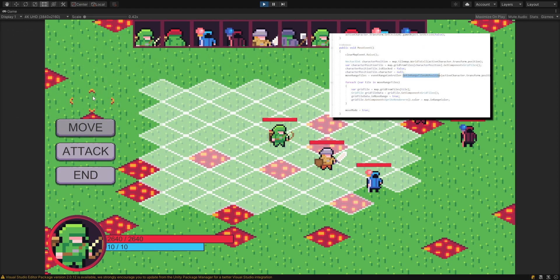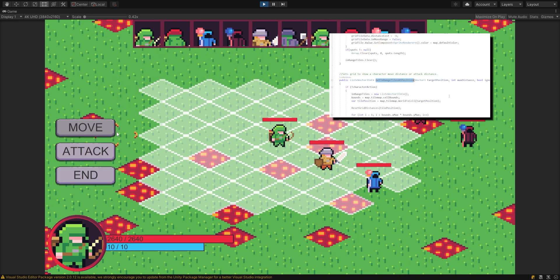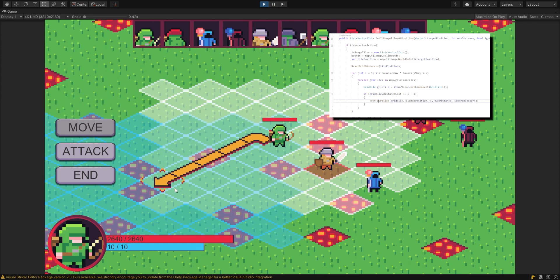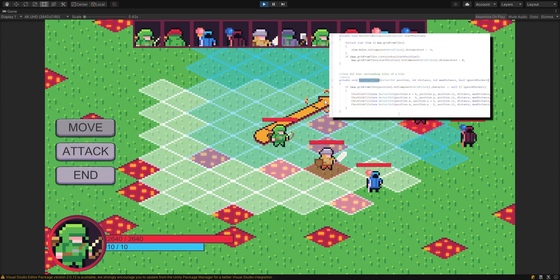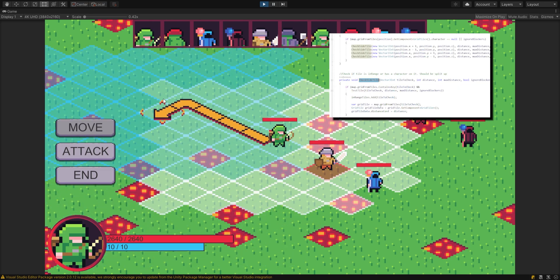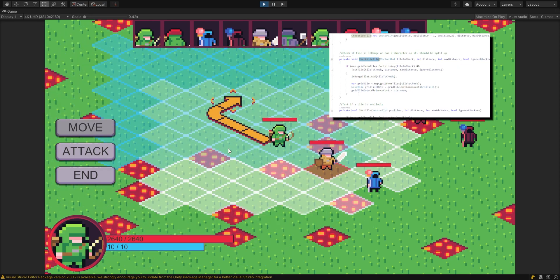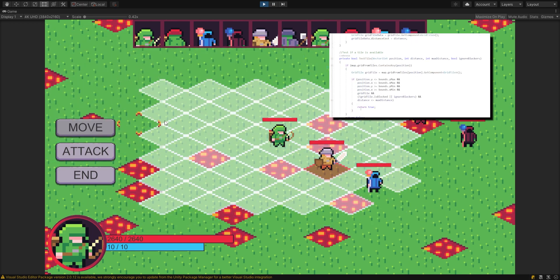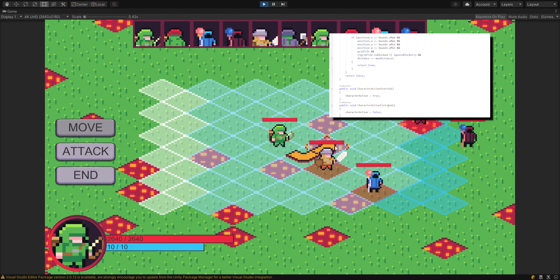So when we start moving, we see our maximum movement range appear around our character. And when we hover over one of these squares, we also see the maximum attack range of the character. Originally this made sense to have in the pathfinding because it was attached to our movement, but then as soon as the attack square came in, it became something else — and that's when I should have split it up.